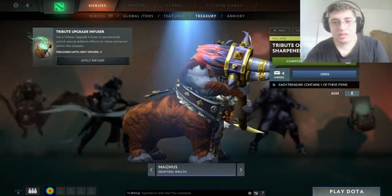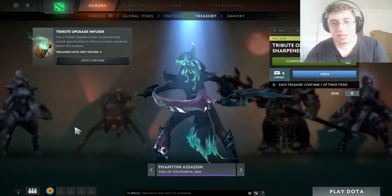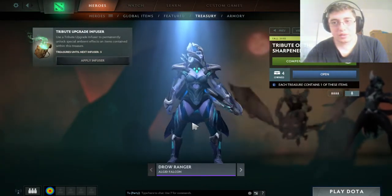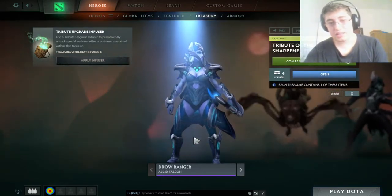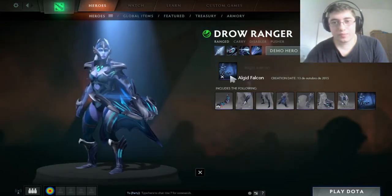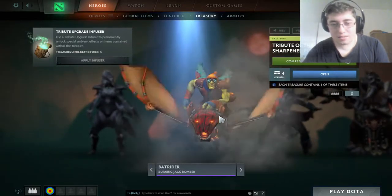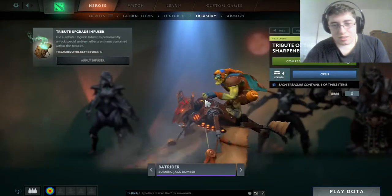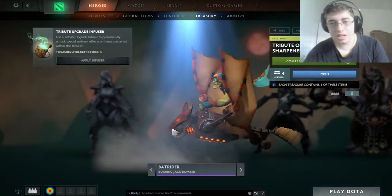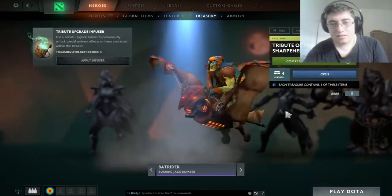I personally think this is a great Magnus set, but I already have a very good Phantom Assassin set, so I'm not sure. We can get the Drow Ranger Legit Falcon set — sadly we can't preview the ambient effects yet. Then we have the Bat Rider set, Burning Jack Bomber, which looks pretty good — it's like a mechanical bat, kind of Halloween-themed with a pumpkin. Then there's the Phantom Assassin set.